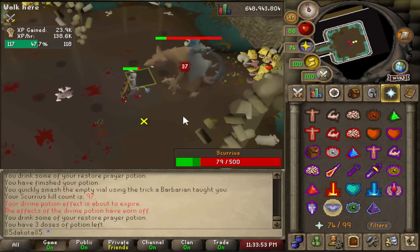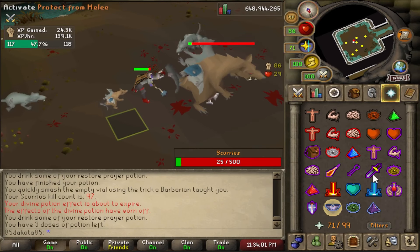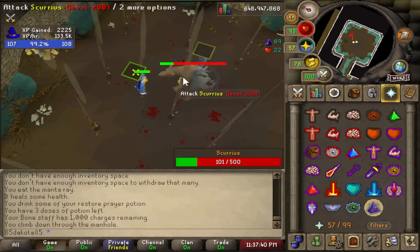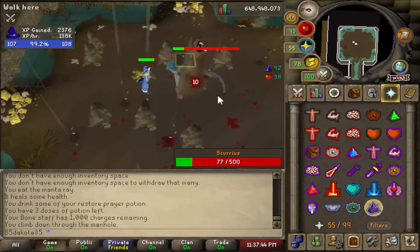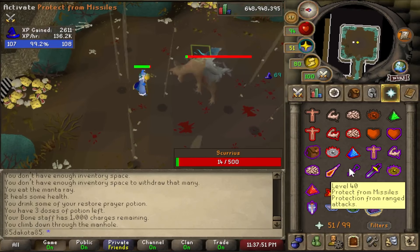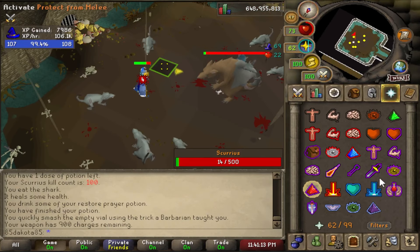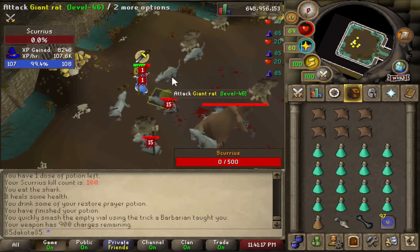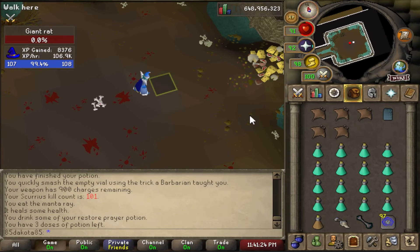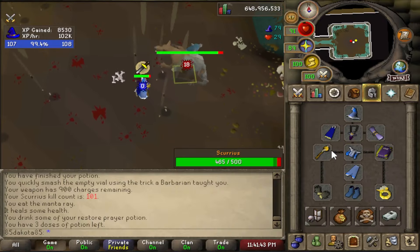Once you get Scurrius to under 30% health he will no longer eat from the food piles and instead will begin his enraged phase. Scurrius will walk to the center of the room and won't use any more melee attacks — he'll drop a lot of rocks from the ceiling and use the range and magic attacks that you have to react to. The enraged phase feels like a lot at first since he could be spawning more rats as well, but Scurrius's attacks don't hit super high so even if you're tanking all the hits you can usually out-eat the damage. Scurrius will no longer heal during the enraged phase, so just drop his health to zero and the fight is over. If any rats are still in the room they will not despawn after the fight so you do still have to KO all of them. The piles of food in the room can also be used to heal yourself completely, but you can't use it while in combat, and there's a 10-minute cooldown similar to using an altar in a God Wars dungeon room.